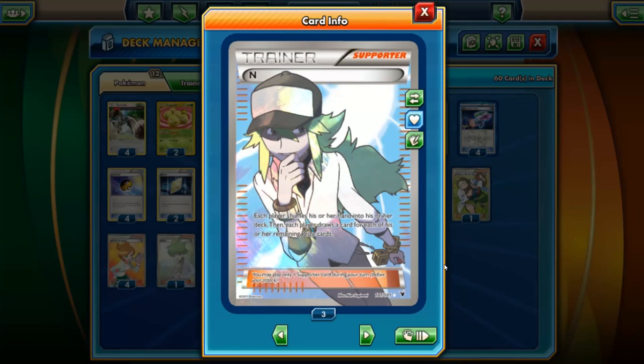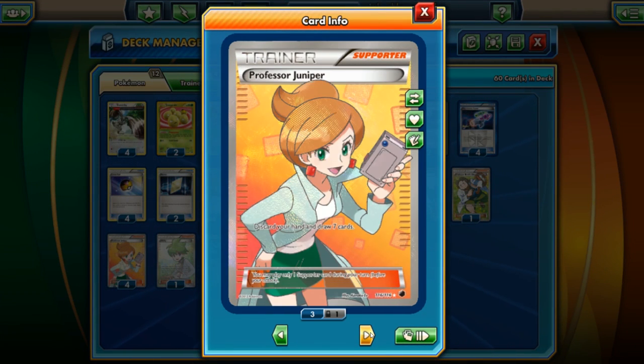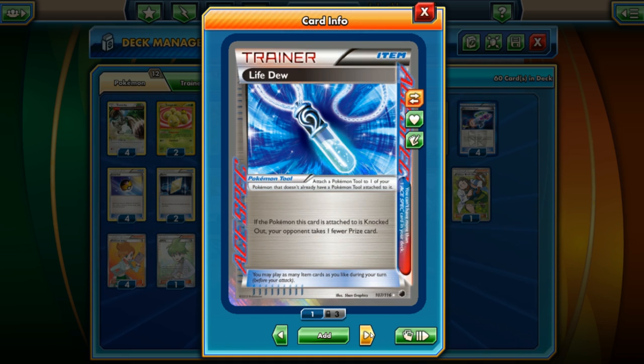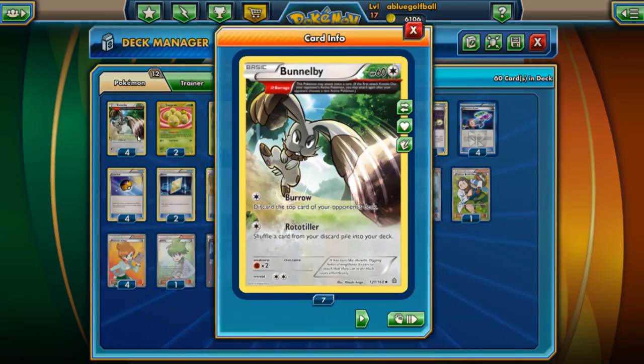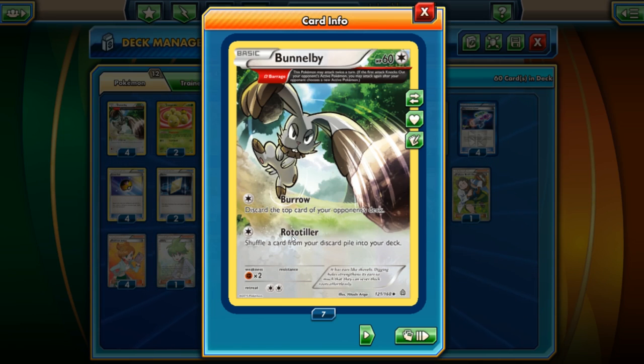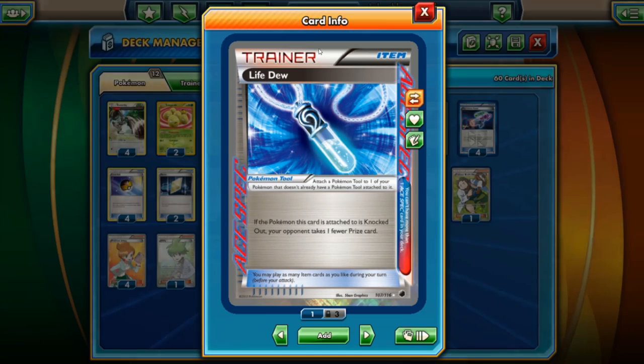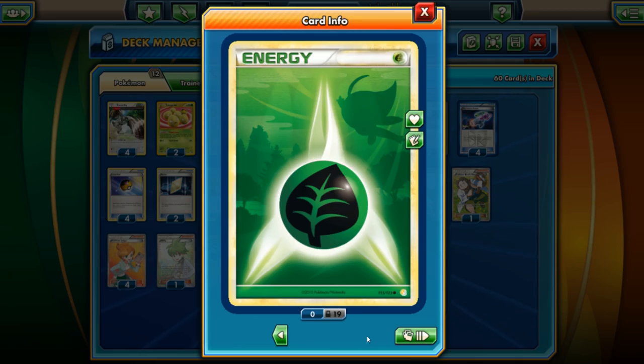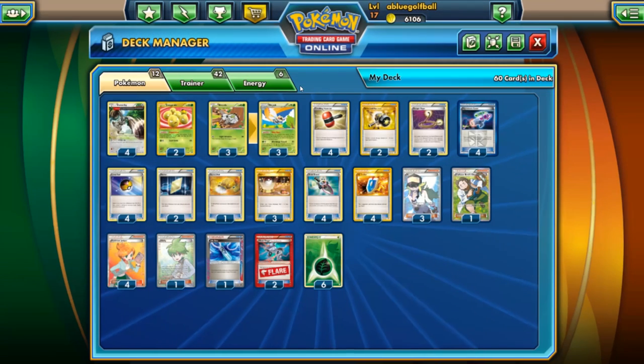Let's take a look at the supporter cards. We've got three N's, one Professor Birch's Observation, four Juniper, and one Wally to potentially speed up the evolution line. Life Dew is the ACE SPEC of choice — if our opponent knocks us out, they won't take any prizes at least once. We can also use Bunnelby's Rototiller to shuffle the Life Dew back into the deck and potentially get it back again. Two Head Ringers to trouble our opponent's EX Pokemon, six Grass Energy, and that's it for the deck.